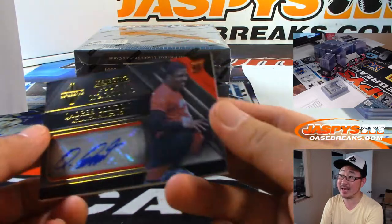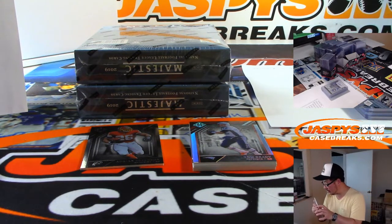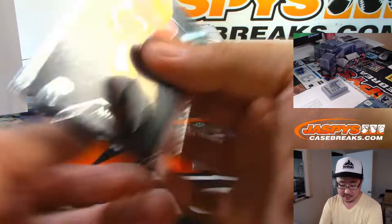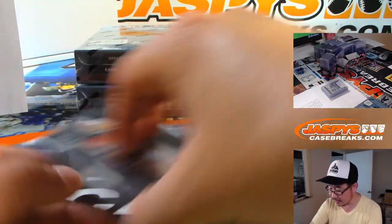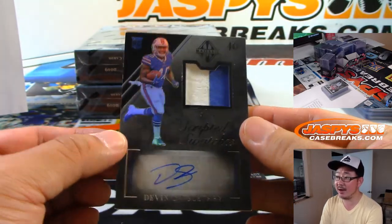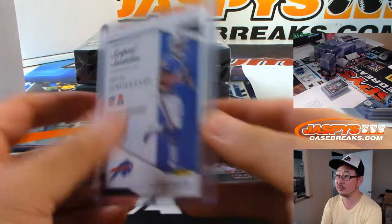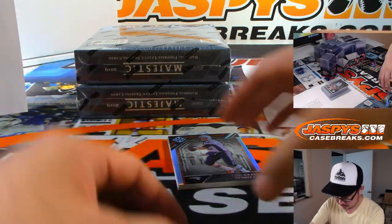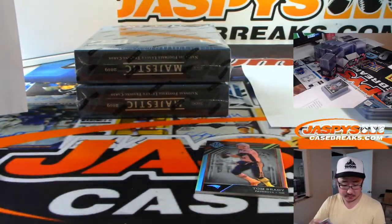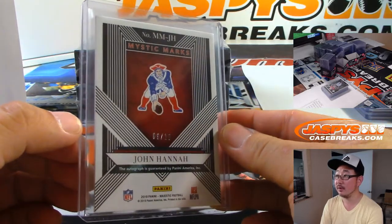We've got a quad relic — 53 out of 99 — for the Dirty Birds. Falcons 3 is Jesse. And there's Redskins — Redskins 3 is Dalton. Two more autos: Scripted Swatches, Devin Singletary, two color jersey and autograph — Lucas Snow with the Buffalo Bills. And behind Brady is Mystic Marks — John Hanna, Patriots. Daniel Patera got the Pats straight up. 9 out of 10 on that one.